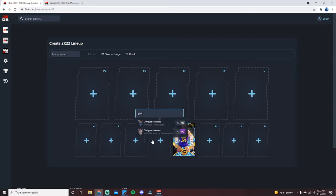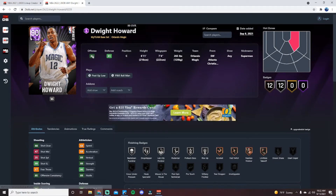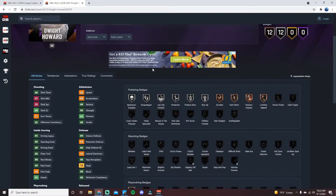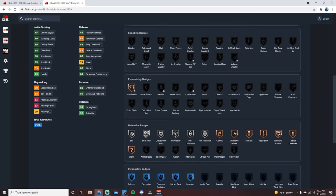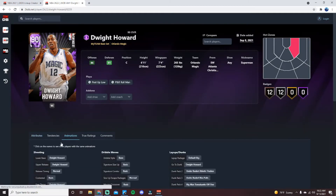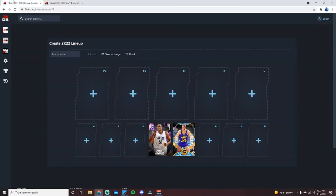At number 9 we have Dwight Howard, who is shorter than Mark Eaton and also can't shoot, but I think he's a better card overall. He's 86 offense, 89 defense — statistically not as good as Eaton in many ways, but he has much better speed, acceleration, and speed with ball, plus 89 strength. He's 6'11" with a 7'4" wingspan, a really solid interior defender, with some perimeter defensive ability as well — including bronze Clamps.